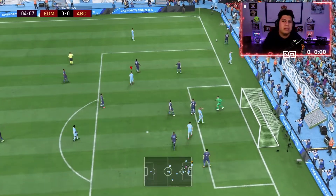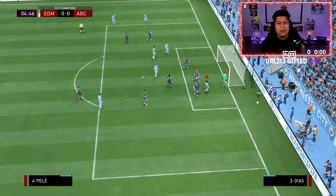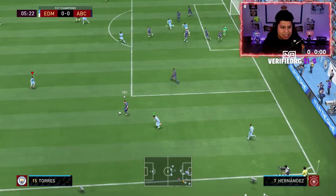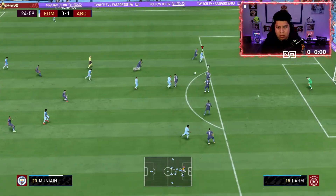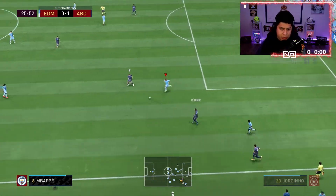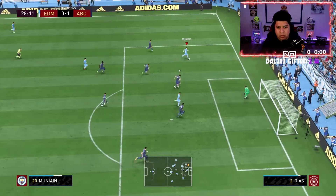Nice movement by him, his dribbling isn't too bad — doesn't feel too bad. Let's do another cross here. Nice — oh, Pelle wasn't able to get that. Any other taller player would have gotten that. Munyan is definitely feeling feisty and nasty. Nice pass back to him — left-footed shot, and that was his weak foot too! Not shabby at all. He made the run there too — as a winger he's making those runs, it's really good to see.